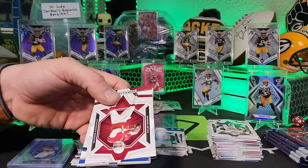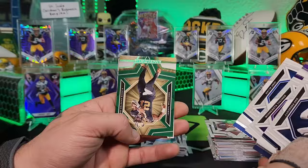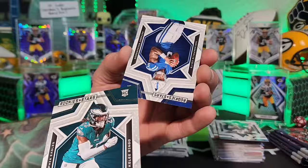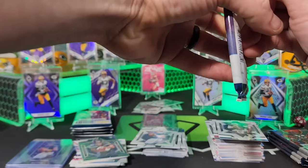Kyler Murray, Michael Pitman Jr. — helmet card! Dak Prescott, Kirk Cousins, Josh Allen, Jamal Williams green. London, another Bryce Young — Panther pile! Keely Ringo, Anthony Richardson — there's our Richard! Now we just need a Stroud. Ryan Tannehill, Deandre Swift, Sam Howell, Matthew Stafford, Desmond Ritter, Derrick Henry, another Tank Bigsby Draft Class.